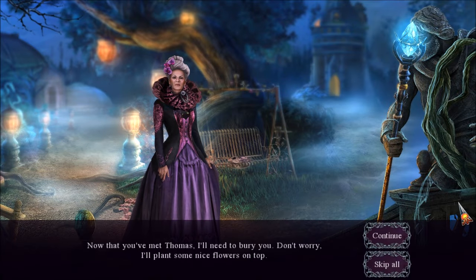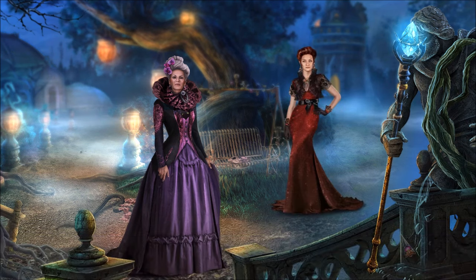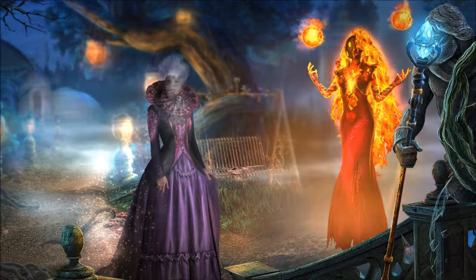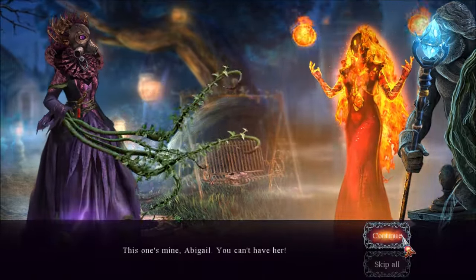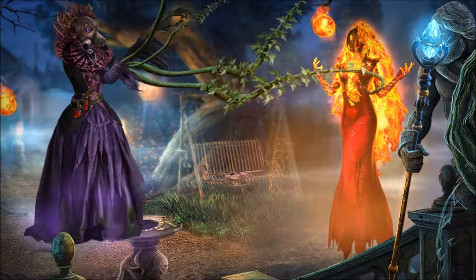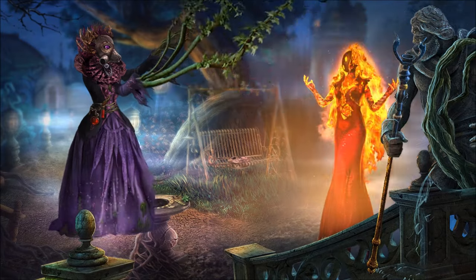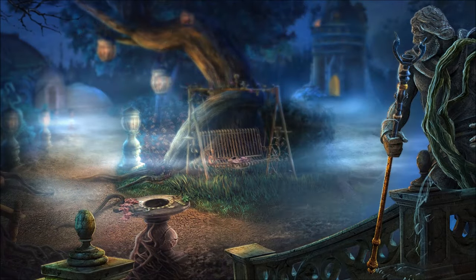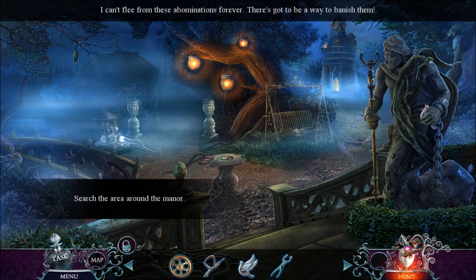Now that you've met Thomas, I'll need to bury you. Don't worry — I'll plant some nice flowers on top. I am actually quite worried. This one's mine, Abigail — you can't have her! Are they just going to fight each other so I don't have to defeat them? Because if they all defeat each other for me, that would be super helpful.